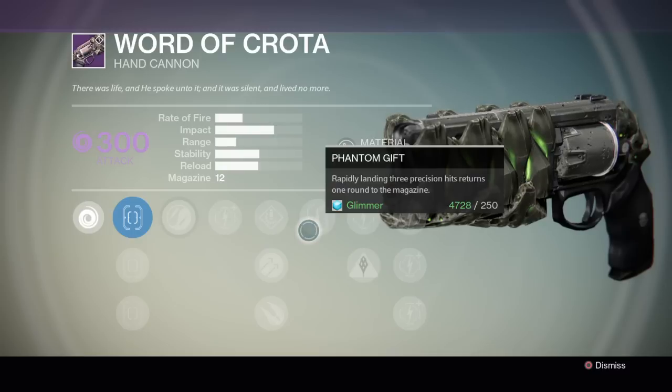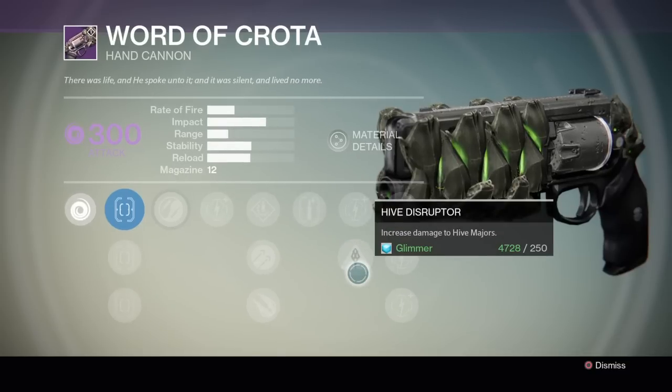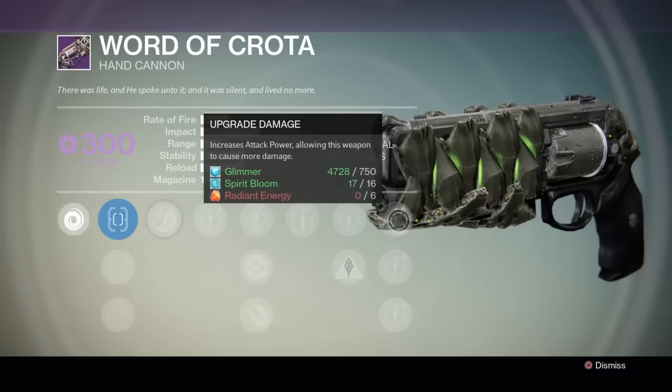The special perk on the Word of Crota is Phantom Gift — rapidly landing three precision shots returns one round to the magazine. So let's say your 12th, 11th, and 10th bullets are precision shots, then you're going to have 11 bullets instead of 10. It also has the typical Hive Disruptor upgrade as well as a damage upgrade.